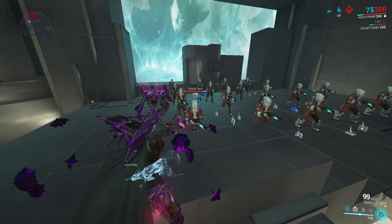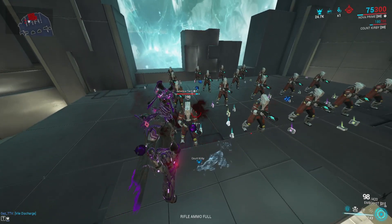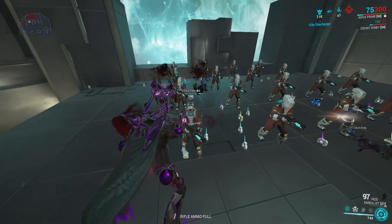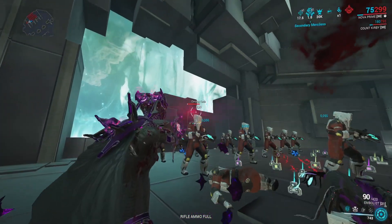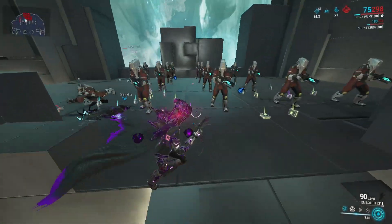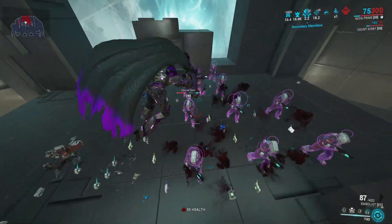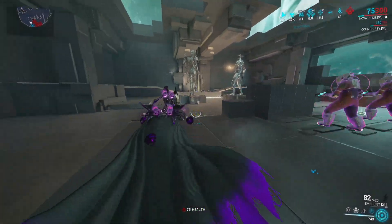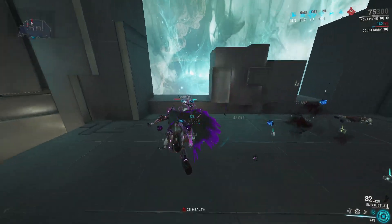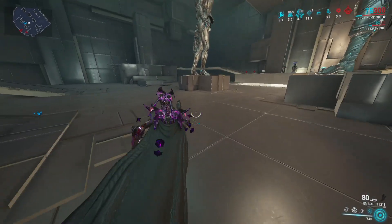If you're going to use this, I'd recommend a damage-over-time build for the Embolist — we've got a gas build on here right now. When you proc a gas cloud, the damage over time builds up your Vial Discharge meter even without shooting. So with a gas cloud out, you can actually spam the alt fire because the cloud keeps building your meter — that's why you want a DoT build on this thing.